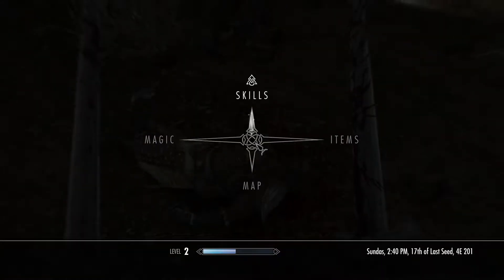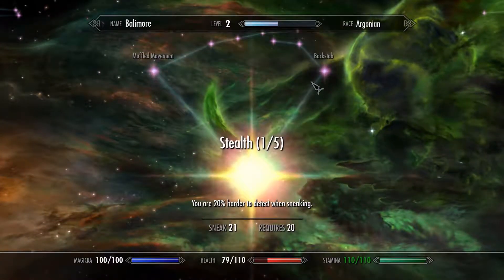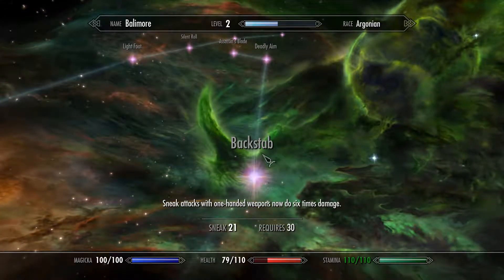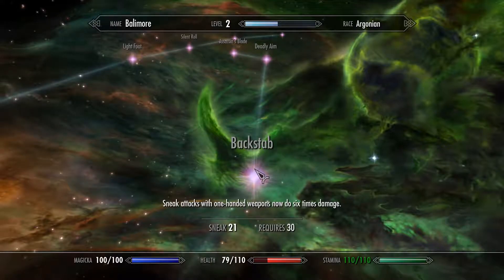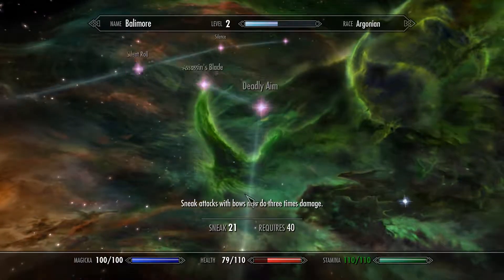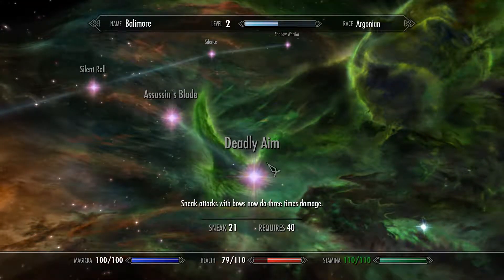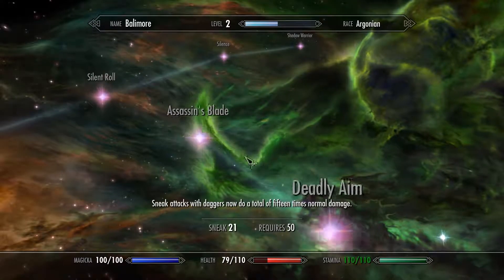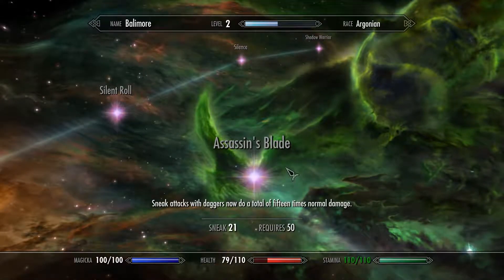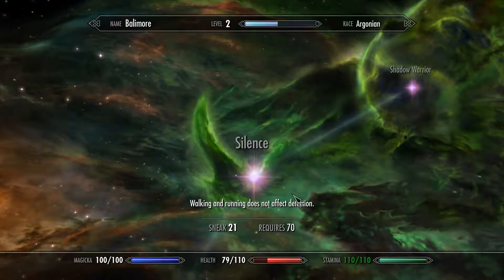In your sneak tree, which we'll get to very quickly, you have your straight sneak perk and then the backstab, which is really good because it does extra damage with a sword or something. Deadly Aims for your bow is kind of a must to help soften them up. This is the bread and butter — this is what we want to pair with.